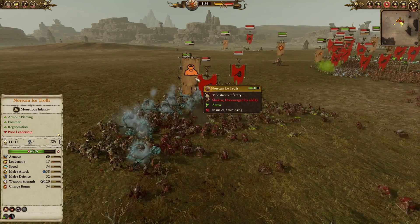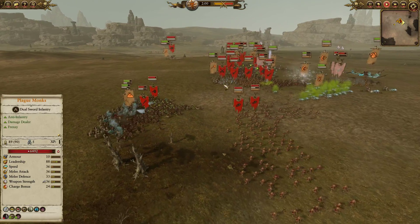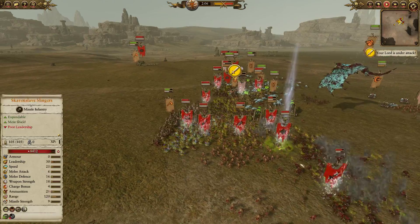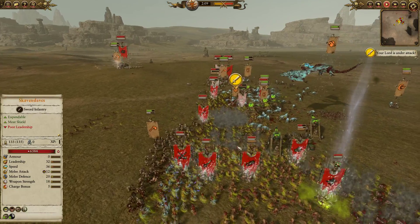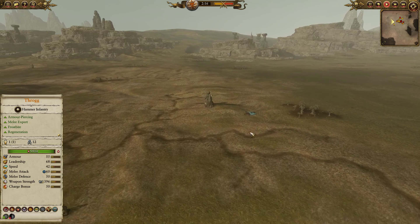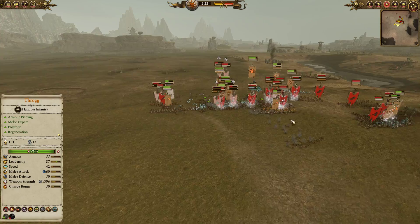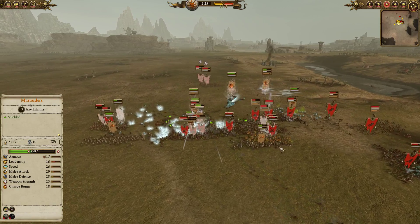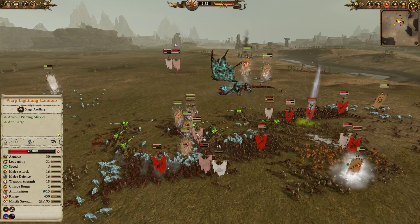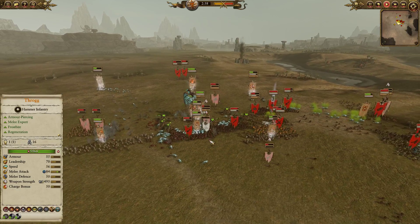Over on this flank, Norscan Ice Trolls are taking a bit of damage up against Clan Rats with spears and Plague Monk Censer Bearers, but they're one of the best units the Norscans have brought to deal with these guys. A nice summon from the Skaven player — the Plague Monks blessed with filth going down on a huge pool of forces — they're going to chew through those marauders. Frost Worm number one has unfortunately perished in the distance, but number two is happily flying in the sky.